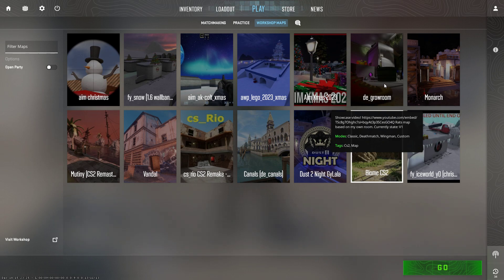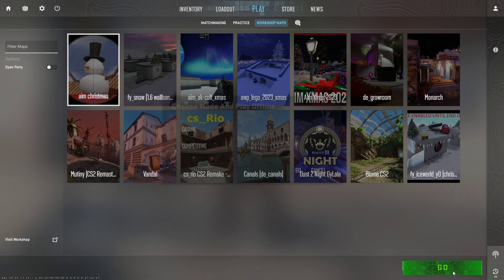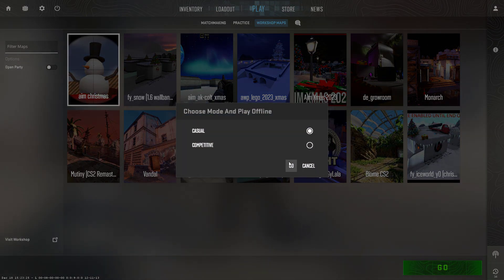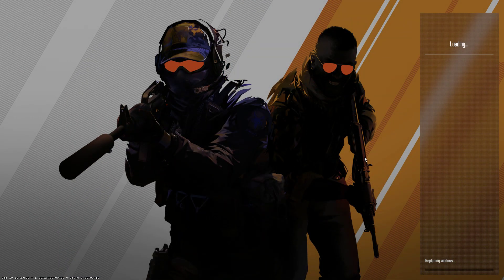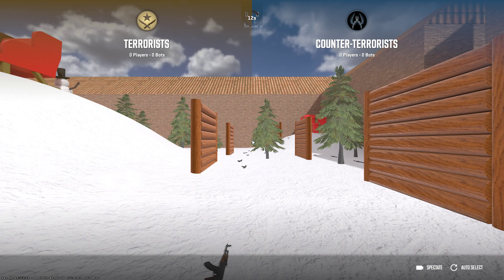Let's go with the first one: im_xmas, which is the map we are going to review today in CS2. I'm Christmas 2023 — let's select Counter-Terrorist.